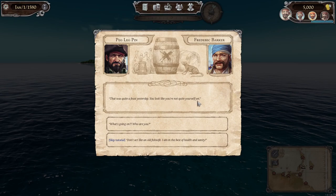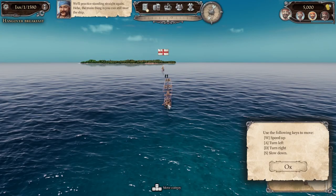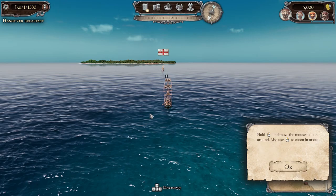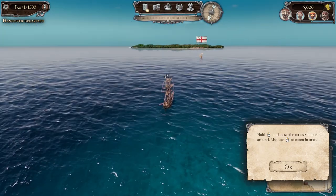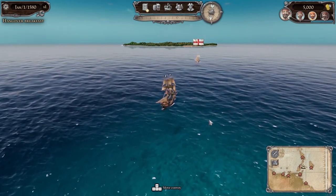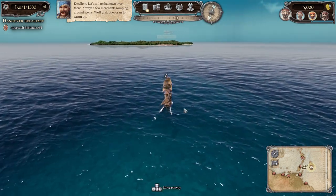We can steer with WASD as usual, and if we hold down the middle mouse button we can look about. The game looks pretty nice graphically — pretty sweet. We get a new task: approach Barbados. I think there was a ship over here — this is about what I did before. Sunk the first ship and then that was kind of it. Let's keep going.